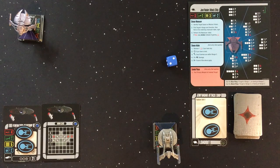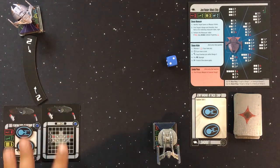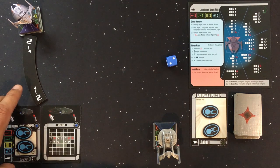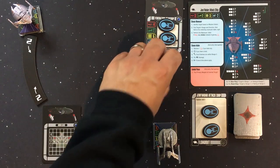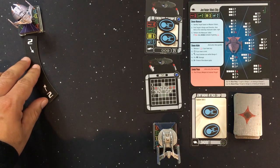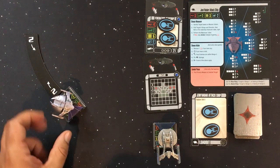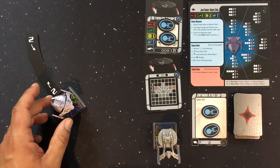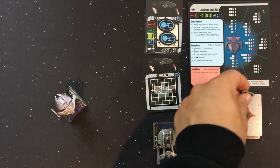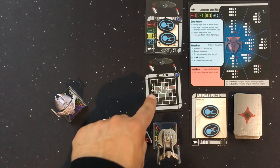The Jem'Hadar performs a forward 2 to close in and attack. Their reference card shows stats — I'll move it next to the Jem'Hadar card. We use the maneuver template and slide the ship along it. Now the Jem'Hadar is in their forward firing arc, denoted by the purple on the base. Next they choose an action. If they had performed a red maneuver they couldn't act, but that's not the case here.